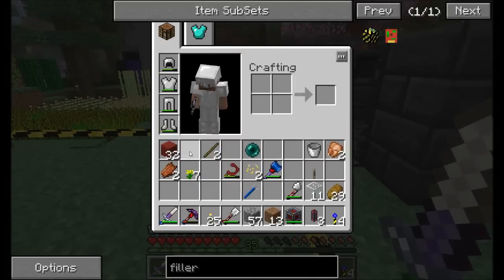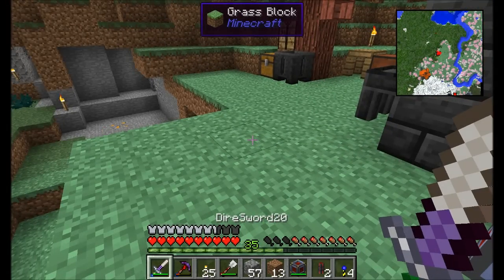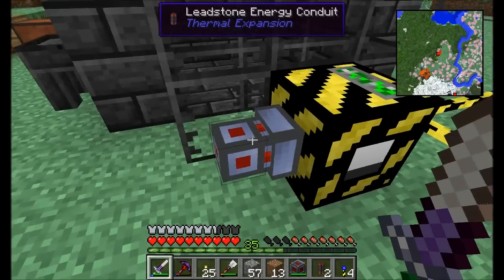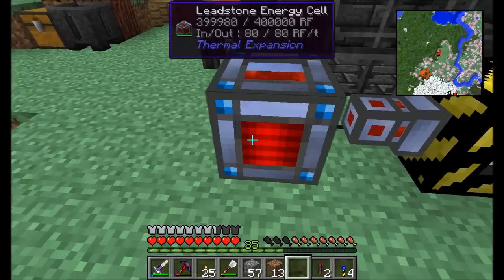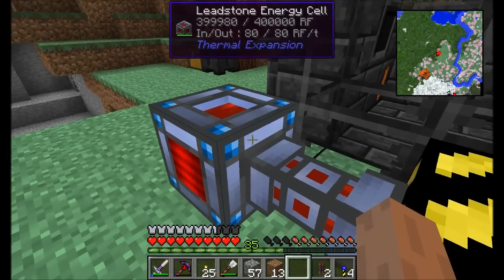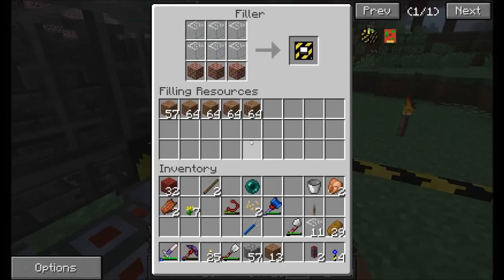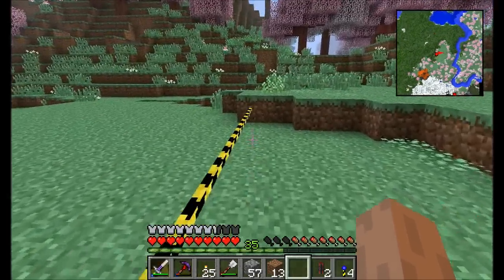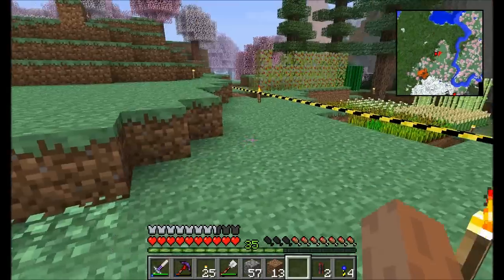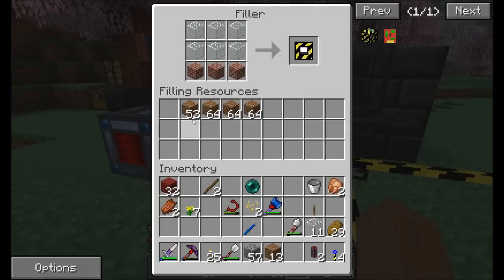The final component is it needs energy — it requires Buildcraft energy. But remember, Thermal Expansion power can power Buildcraft machines provided there's an energy pipe in between them. If I place down my leadstone energy cell and set the right side to output power, you can see some dirt being used up — it's filling in the area. Once it's done finding all the holes to fill in, we should see it stop using the dirt.